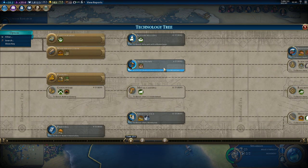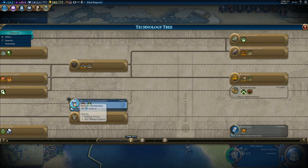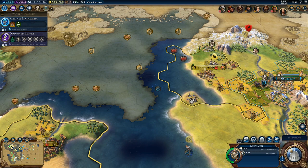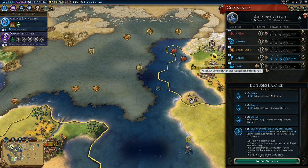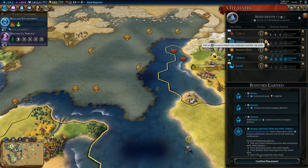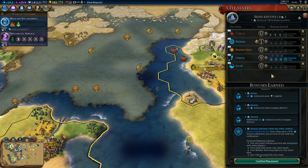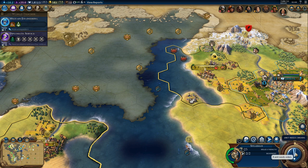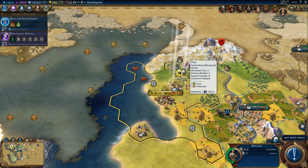I do want square rigging, but I also want gunpowder. Let's finish military engineering — apparently we need one more turn. Do we work on Geneva or get started on another city? Let's get started on Hattusha, because we could get missing strategic resources in the future from there. We'll get a few more envoys from the civic and tech trees.